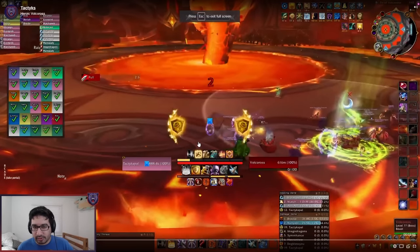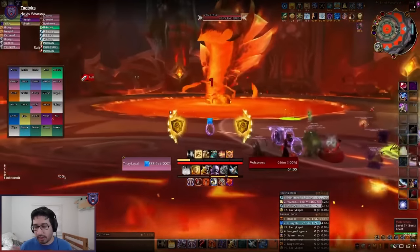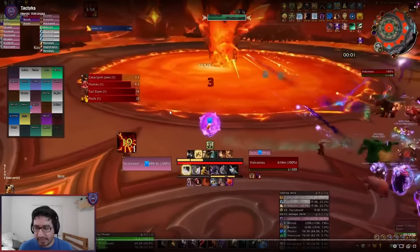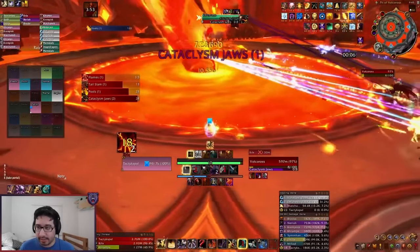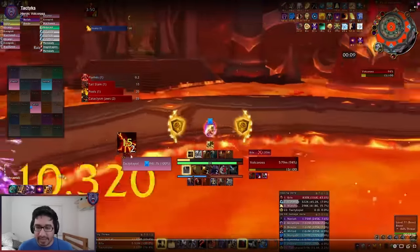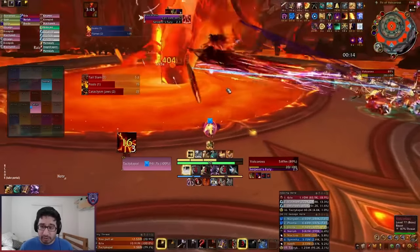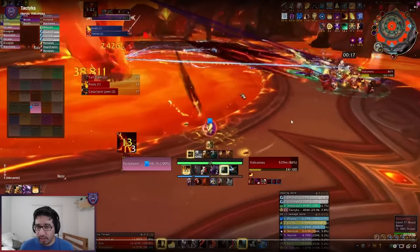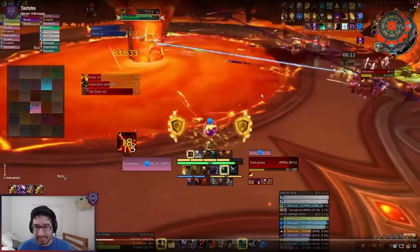On to Volcarous, the big wormy boy. This is a stationary boss, so no need to worry about positioning. You'll likely divide your raid into two groups, one on either side, usually with a tank in each group. For the tank debuff itself, you have a stacking dot called Molten Venom — this is a fire dot that also increases the damage of Cataclysm Jaws. Usually what you want to do is taunt off on the Cataclysm Jaws cast itself.